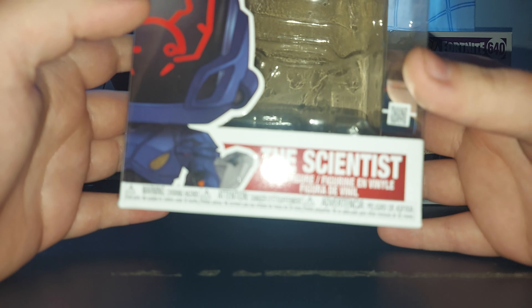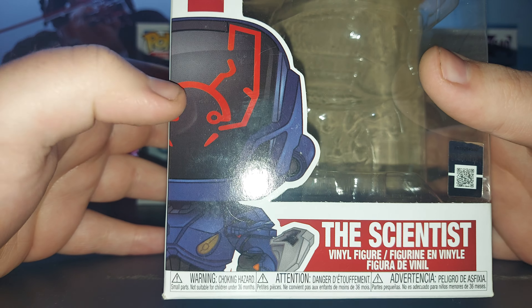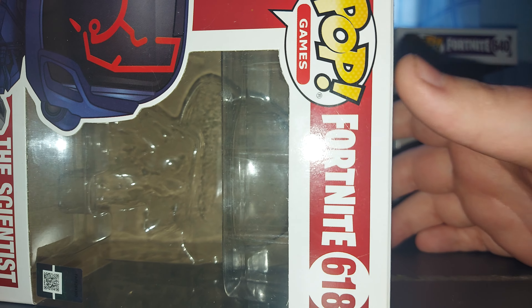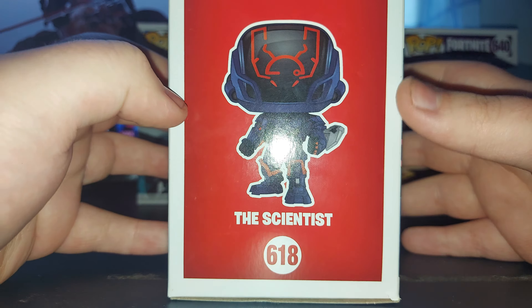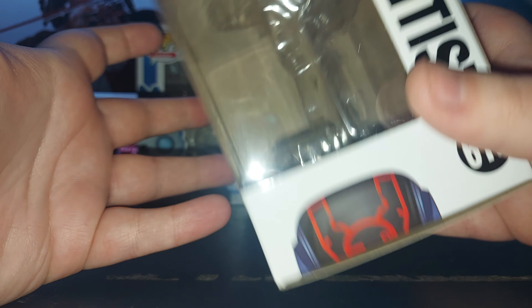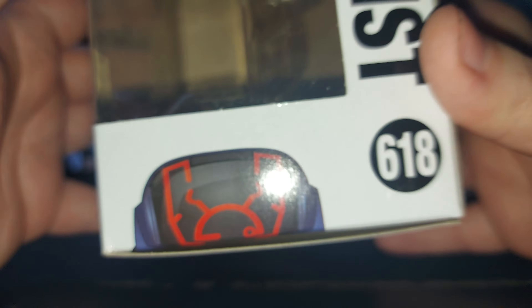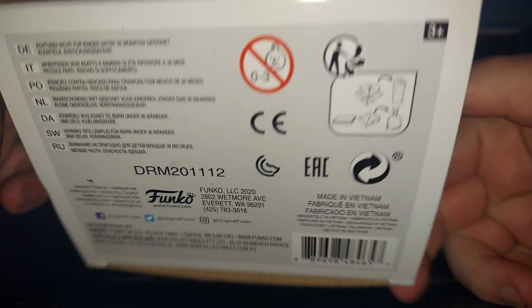First off, we have The Scientist's box. You can see his name is The Scientist. He has a bit of art there. It says Fortnite on top, Pop Games. He's number 618, as you can see. Here's his full art — The Scientist, 618. The back of the box, the side of the box, with the little sort of half-head art there, 618, The Scientist. Top of the box, bottom of the box — words, things, and stuff.